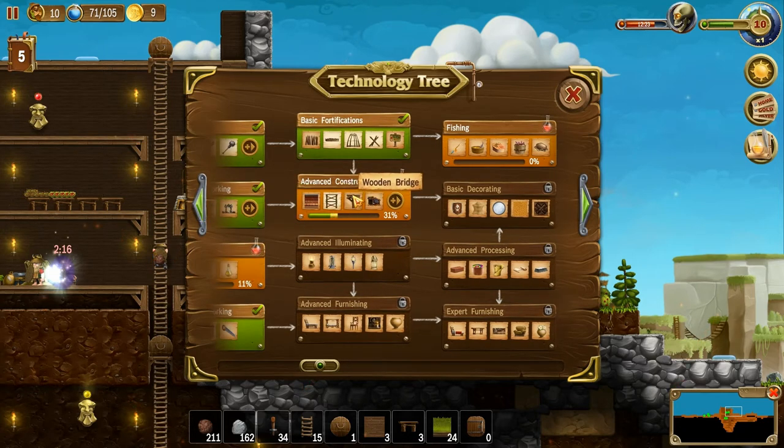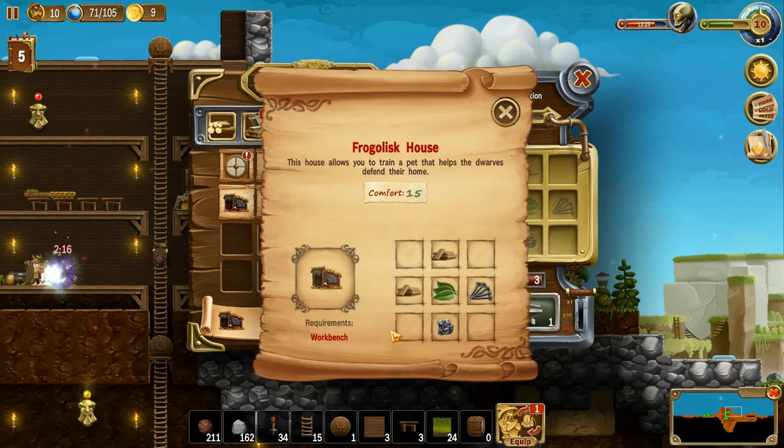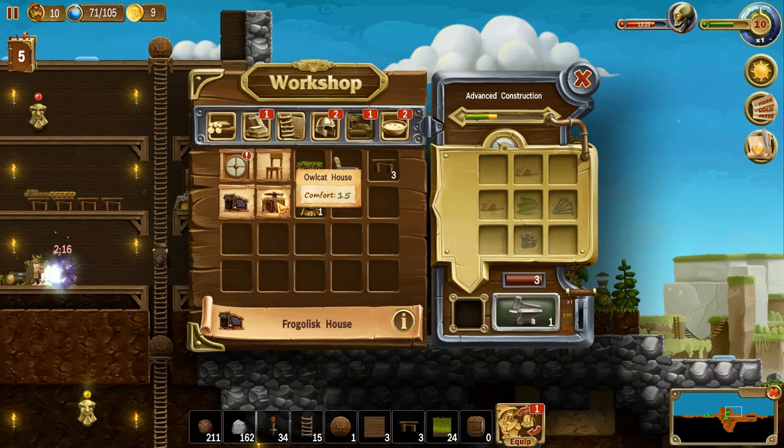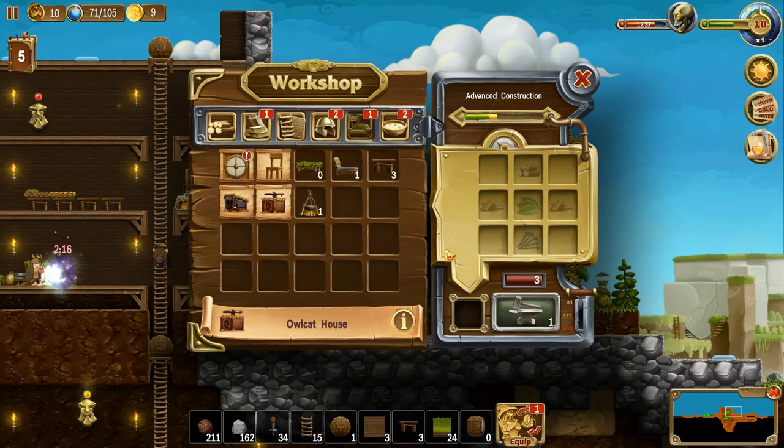Advanced construction - wooden bridges, we've already got them. A Frogalisk house - that's entirely new to me. Good, and an owl cat house - are these the pets? A Frogalisk: 'This house allows you to train a pet that will help the dwarves defend their home.' And the owl cat also allows you to train a pet to help the dwarves defend their home. I'm not sure how that works - we could build the house and see if something just shows up. Does that take out the rats? Maybe even the spiders? But does it still allow them to form to get loot from the rat's nest? Let's find out.